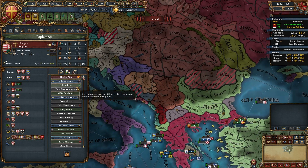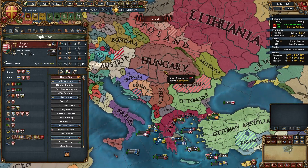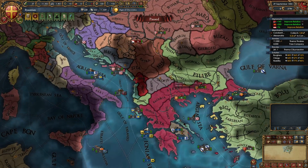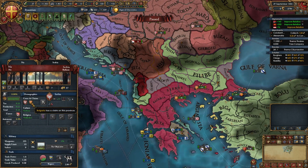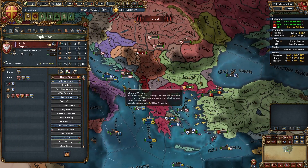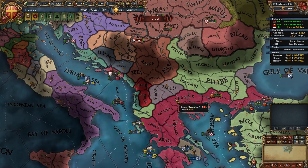After improving relations with Hungary, you'll be able to ally them — unless they're a junior partner of Austria, in which case try to ally Austria after one or two more wars when you're a bit bigger. About a year or two later, Bulgaria builds up a claim on a Serbian province, enabling you to fight Serbia. This is a perfectly reasonable second war that most players will also pursue.